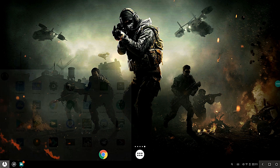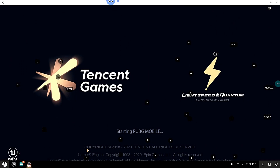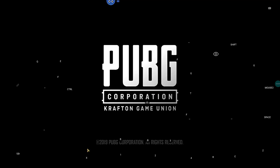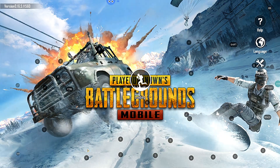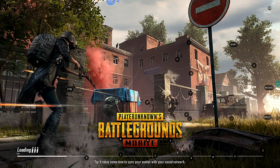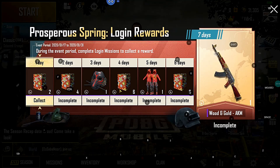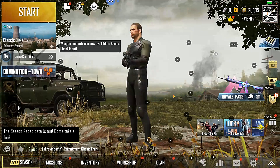Let's take a look at PUBG Mobile. It's running fine — I've been playing since the evening and it was working great with no frame drops. I was getting around 60 frames per second; my system is quite powerful. Looking at the gameplay, it runs quite well. The character moves really smoothly, though the screen recording app does cause a slight FPS drop.